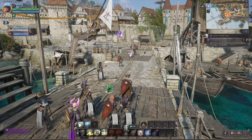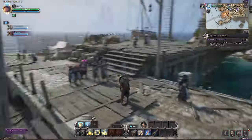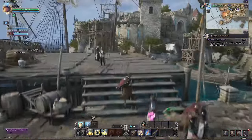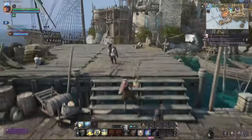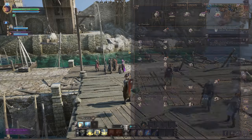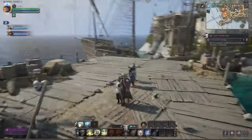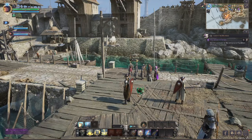Hey everyone, Will here from Mature Minded Gamers and I am playing Throne and Liberty. Had some issues today with the server capacities being awful — full — and I kind of wanted to show you guys real quick a way around it. So I just created a character on a different server, went and got away to Castleton, and I'm here running around. I want to be able to play with my buddy Logic.